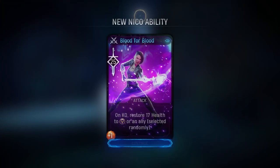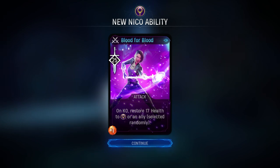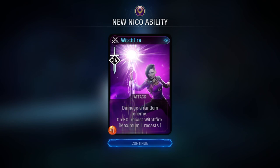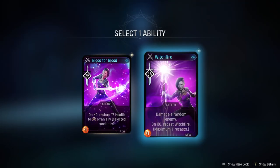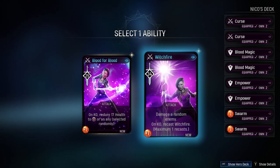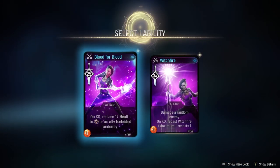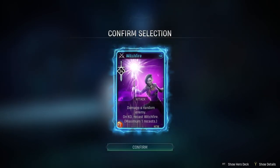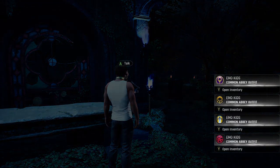New abilities revealed: Blood for Blood - on KO, restore 17 health to Nico or an ally. Witch Fire - damage a random enemy, and on KO, cast Witch Fire again. Oh, it's a double choice. Which one do I want? I definitely want Witch Fire though. Emo kids Abbey outfit unlocked. Let me open this.